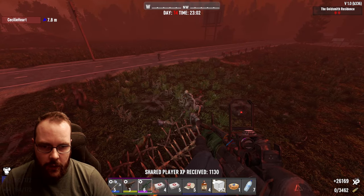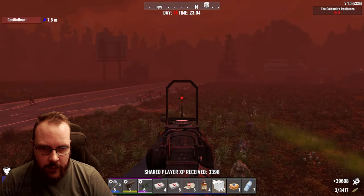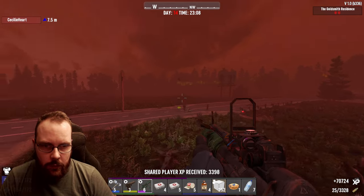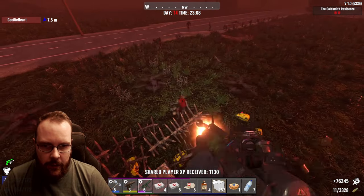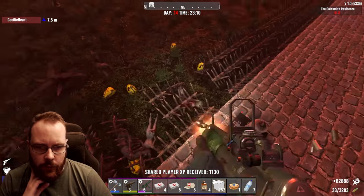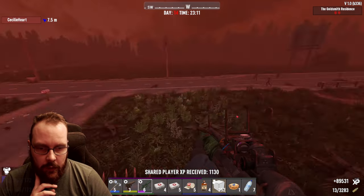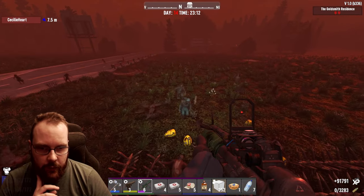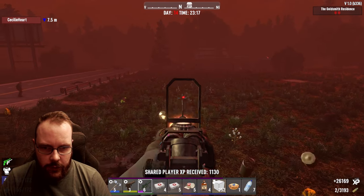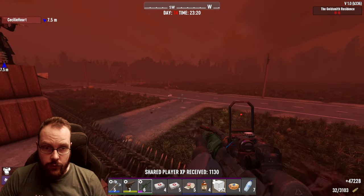I didn't need to do all that, but I'm not sure if the horde is actually over. There's not a lot of enemies around. Let's repair this. They do like that spot for whatever reason. Okay, there are some more enemies coming. A bird — dead bird. They're going to break through if I don't do anything soon, and zombies are coming from all kinds of places.